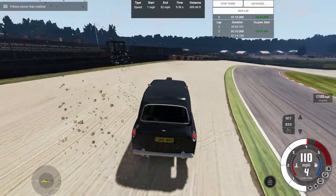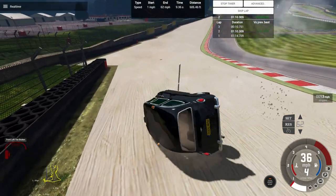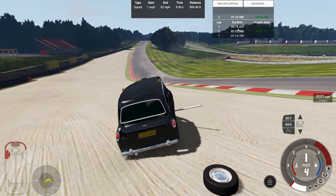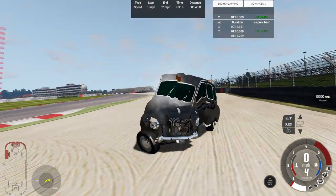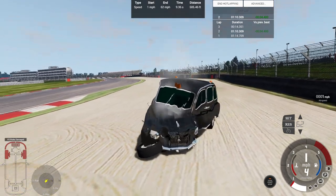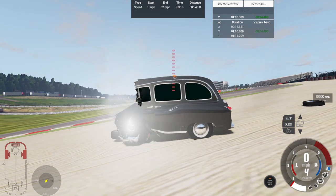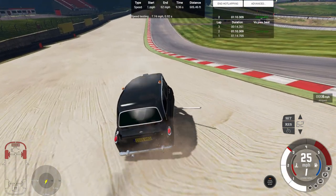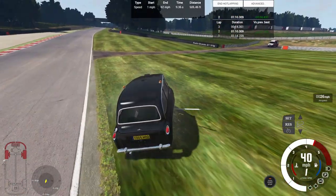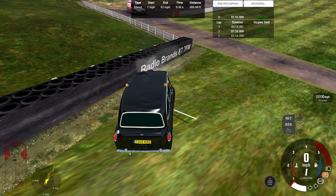Let's crash this out. Full throttle — flipped over and back on four wheels. That makes our third lap a record-setting 14 seconds 351 milliseconds, which doesn't count whatsoever. Looking at the aftermath — we can still steer, but then the tire broke and now we can't. The front of the vehicle is bent around and the headlights are right in your face. Can it still go? Damn right, because it's an automation vehicle — these are damn near bulletproof. Radio Brand's 87.7 FM — not sponsored by them.